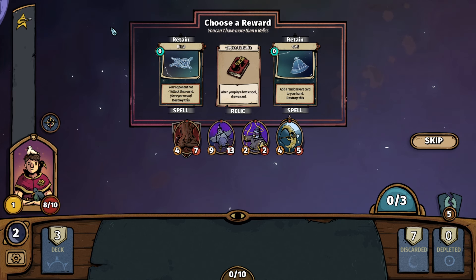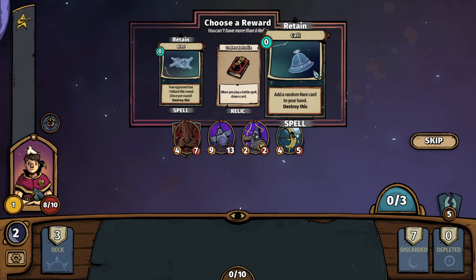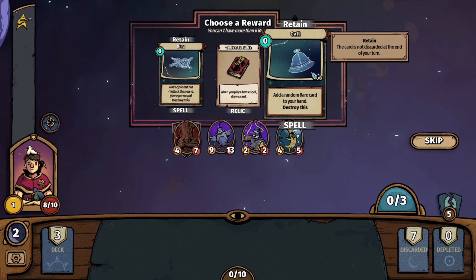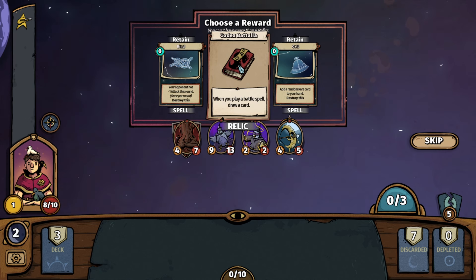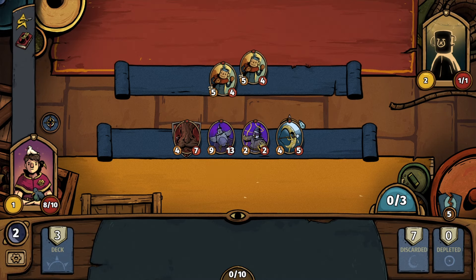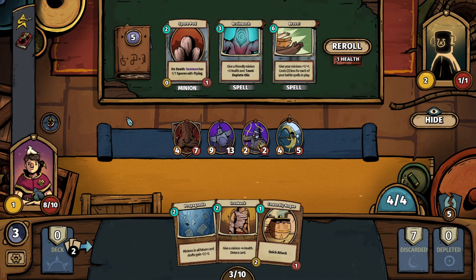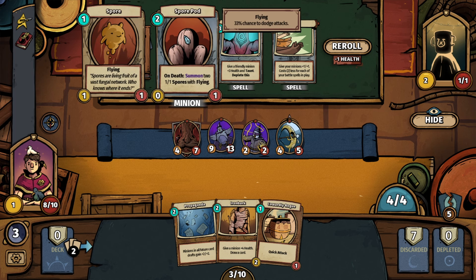We could look into adding another Relic. We have 'your opponent has minus one attack this round, once per round, then gets destroyed.' We have 'call a random rare card to your hand' and 'when you play a battle spell, draw a card.' Let's do that — maybe we can get into some more battle spells. We've got another guy with some Mugman. Let's improve our deck.